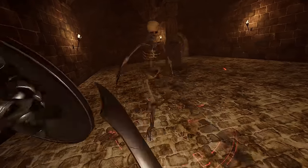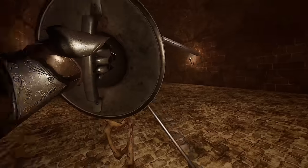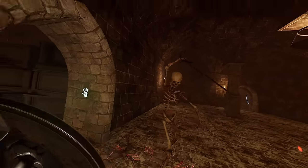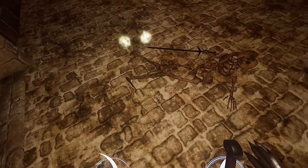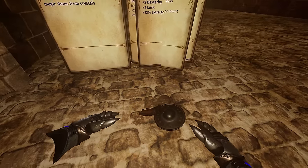Let's see if he goes for another attack — there we go, that's exactly what we needed. Is he going to go for a double swing? Okay, we're chilling. Oh no! He did a lot of damage on that attack, so we have to be super conscious about our health as we go through this. We got another glove — definitely not better than what we have, but we can sell it.